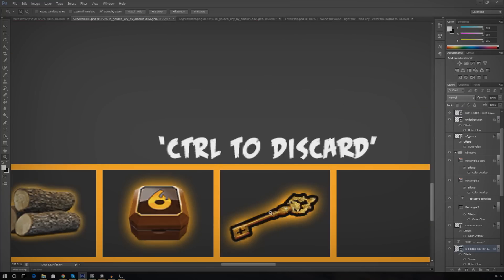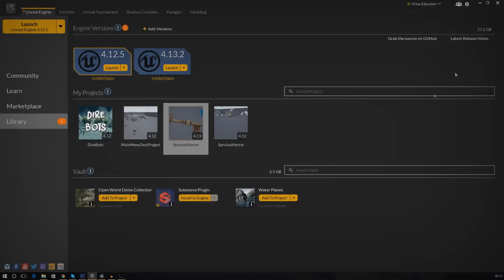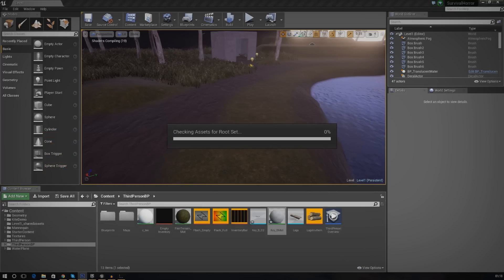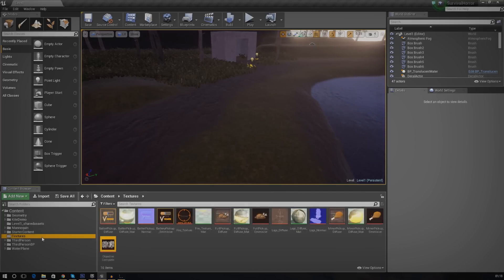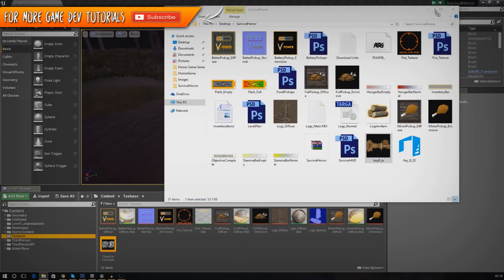We've got to get the key into the inventory system. Let's have a look at Unreal Engine to see what's going on. It's all good — we've deleted that material, that's fine. Now let's go into our texture folder and import the diffuse texture. We're just going to click, drag and drop, and it will import into the engine.